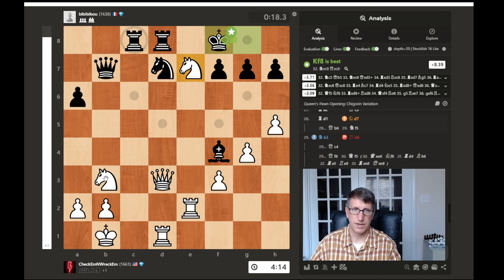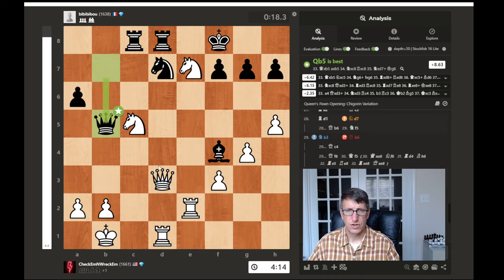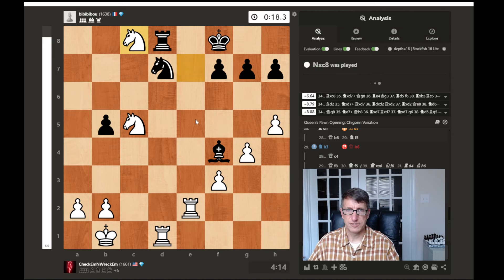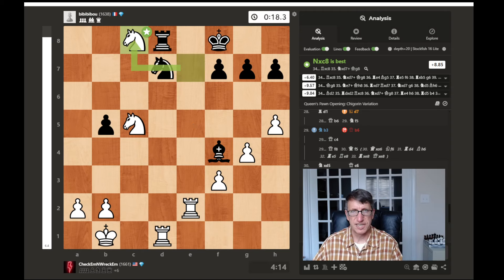Then I'll play the Caro-Kann against e4, against the king pawn with black. And then if they move the queen pawn to d4, I'll probably try the Slav. I haven't decided yet how I should combat c4, so let's find out in future games. Feel free to hit like and subscribe if you haven't already. Leave comments with anything you'd like to say — I'll try and take your recommendations. I'm going to put the opening on the thumbnail of each video when I do this Quest for 2000 series, so you can see what opening is being played. Thank you for watching and have a super chess day.